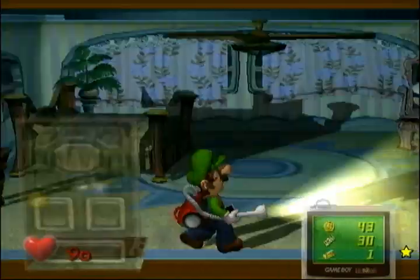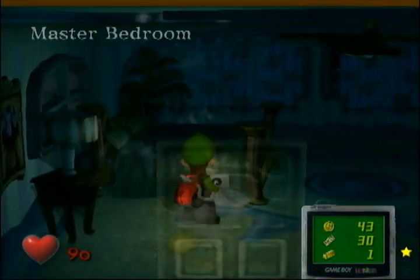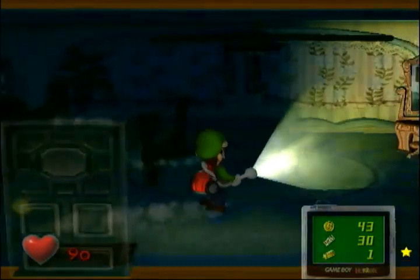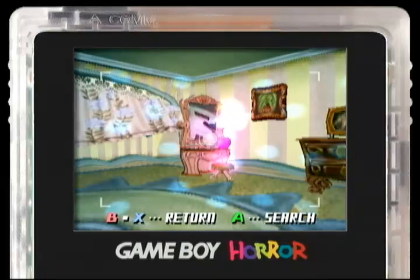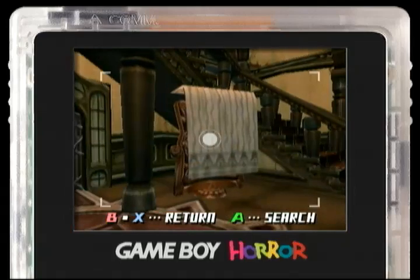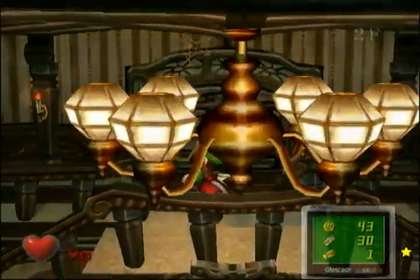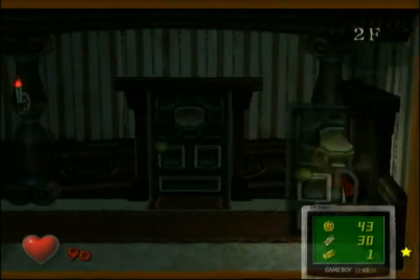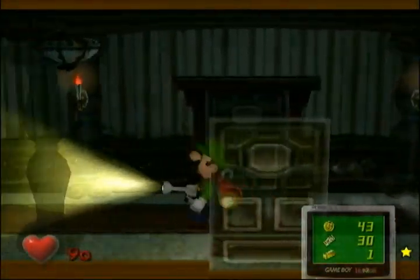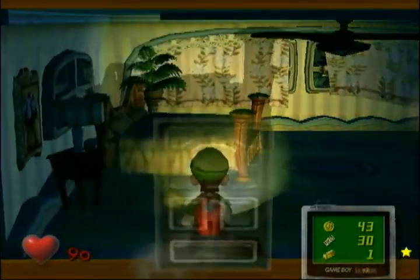Head on here and we have our second gallery ghost already — they're usually not as quick to come as this one, they're further spaced apart. I accidentally revealed another secret: when you use the Game Boy Horror inspection feature on a mirror, it'll teleport you back to the foyer, which is very useful in certain situations, but I did that completely by accident. Lucky I wasn't further away. Let's try this again.